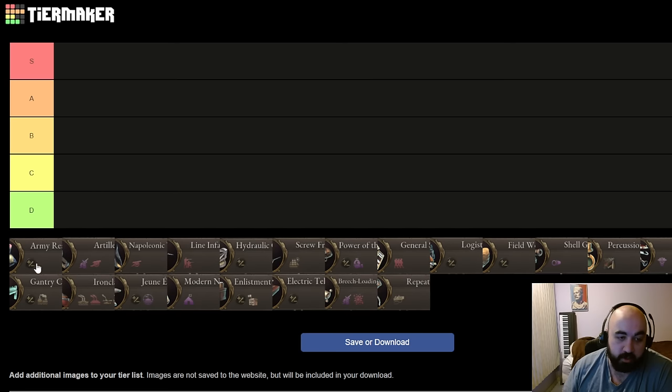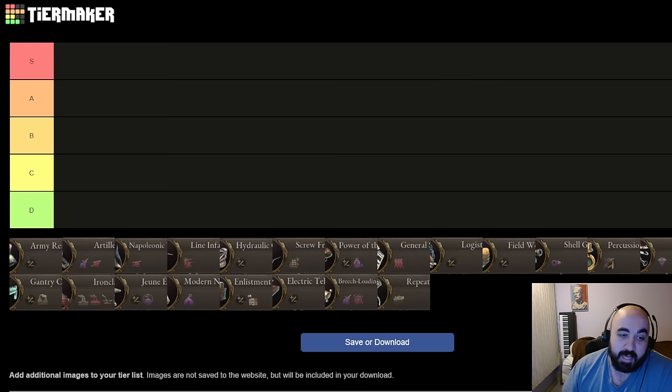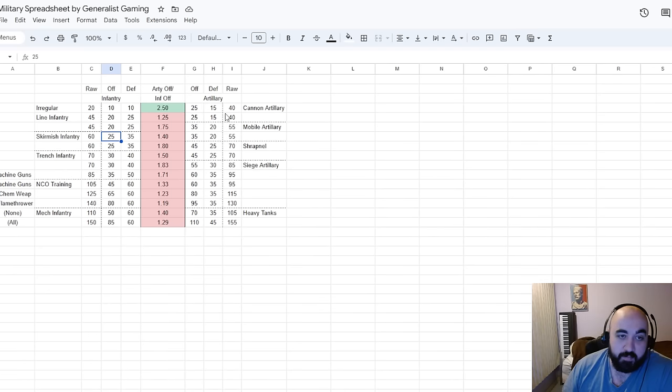Army Reserves increases your conscription rate. We're also going to talk about artillery, Napoleonic warfare, and line infantry — these are the tier 1 techs. It's actually maybe best to talk about them in context. Artillery's main unlock is cannon artillery, which is going to have 25 offense and 15 defense. This is not going to be very good because the Cuirassier is a unit you can already use.